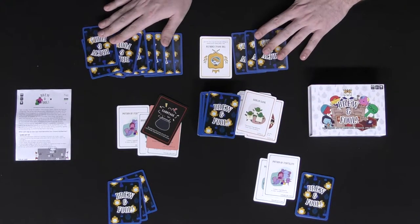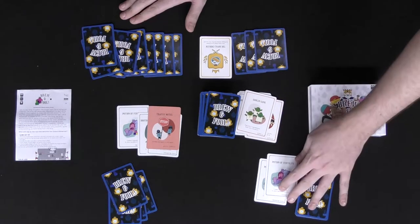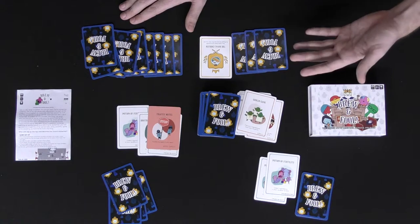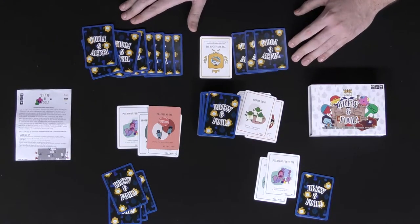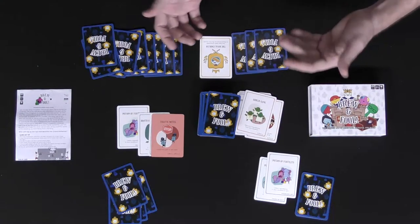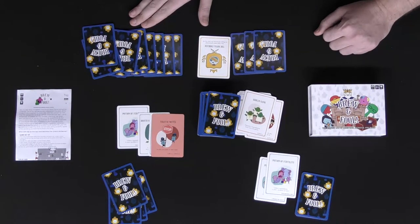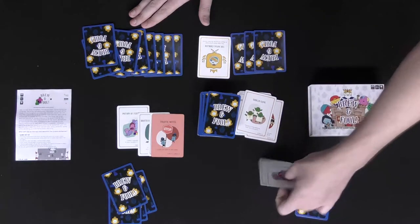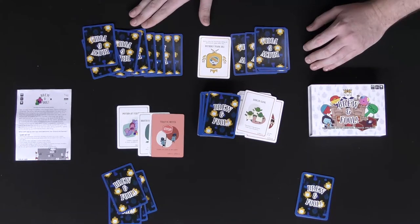The game will continue until somebody reaches one of the three conclusions. Either the deck runs out and all cards except sabotage cards are played - because when players play sabotages they go back to their hand - and whoever has the most cards in their cauldron wins. Another way the game ends is if seven cards are the exact same type in their cauldron: hit seven of a kind, you win. The final way is if you have ten cards in your cauldron and at least six of them are different. Be careful, because if you play a sabotage card with no cards in hand and owe the alchemist cards, you'll have to take them from your cauldron, and any extra cards get discarded - which can be very painful in the late game.